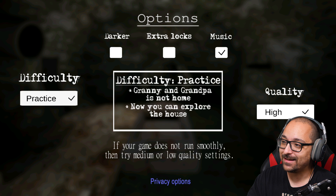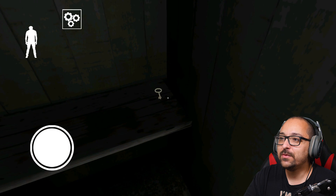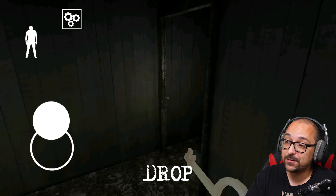No jump scares today unless I die by the Kraken, then I'm gonna have issues. When we start, because there's no grandpa, we get the security key straight away, which is perfect.